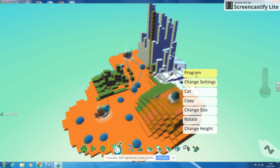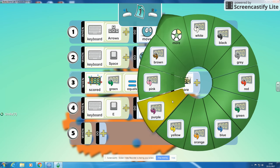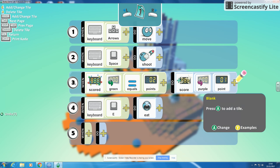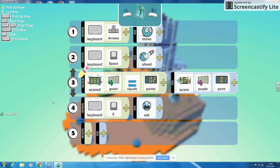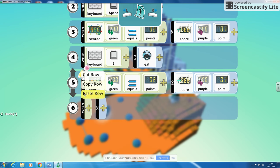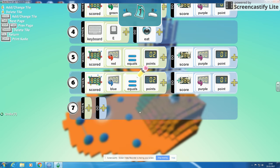Now I'm going to change the scoring a little bit. I'm going to program my Kodu to say when my green score equals two points, I add one point to the purple score. Then I'm going to copy that code and paste it - when I have got two red points, I score a purple point; when I have got two blue points, I get a purple point.